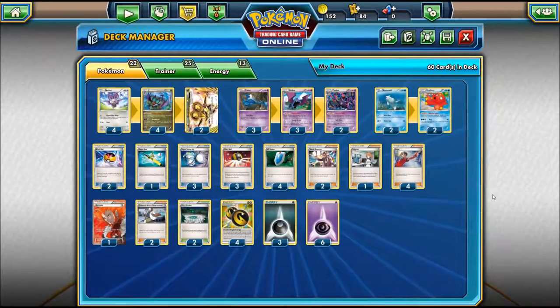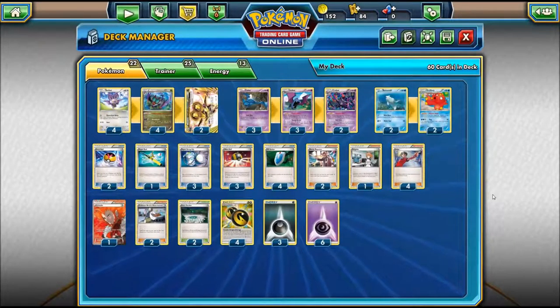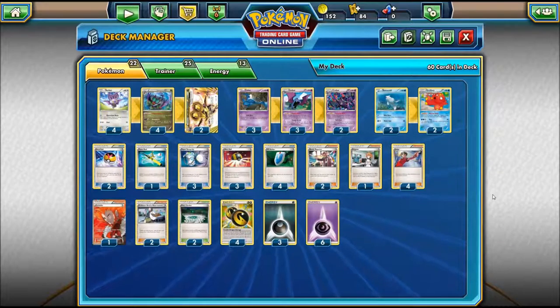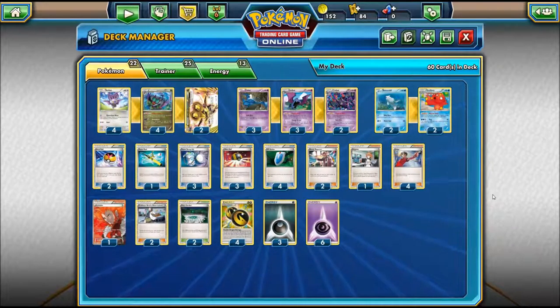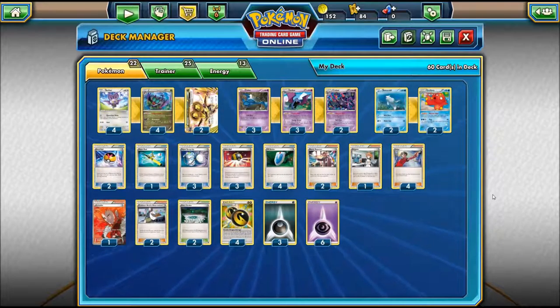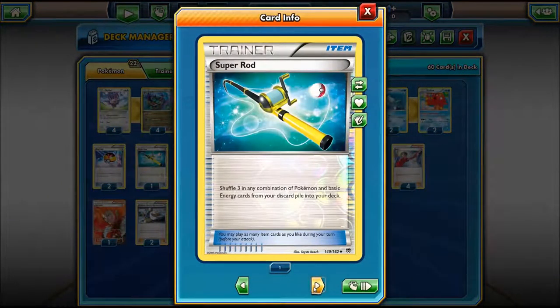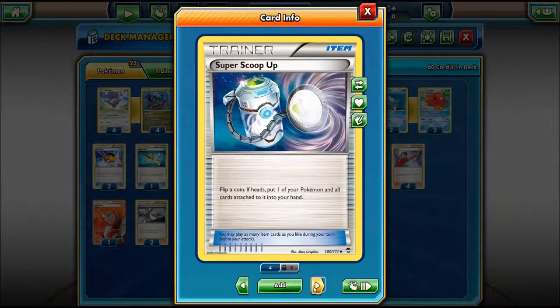I would normally run two and two of the Octillery line for the Abyssal Hand only. But for the tournament I'll run Shaman simply because it's a little bit more efficient and I can use a couple more other trainer cards. Two and two is quite a bit of space when you're already so full on Pokemon, whereas with Shaman I can use two cards to get the same effect roughly, and then add another trainer, supporter card, or something more necessary in the deck.